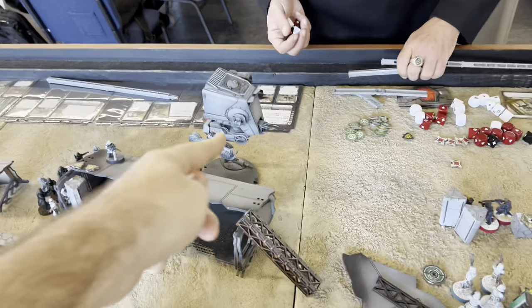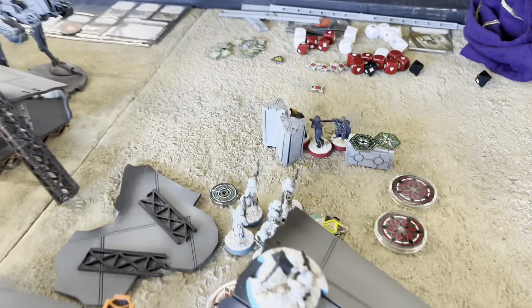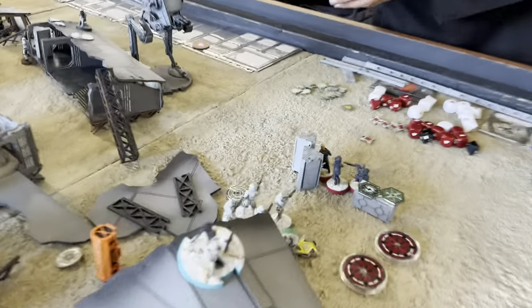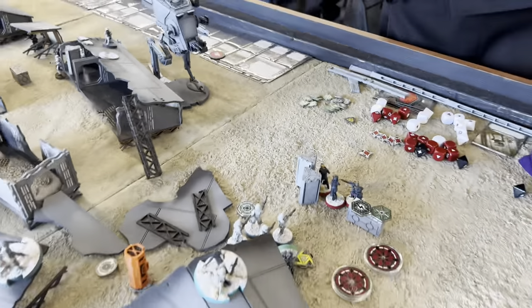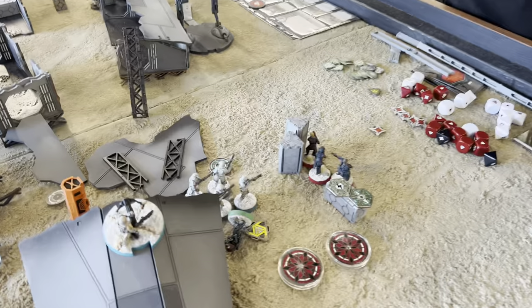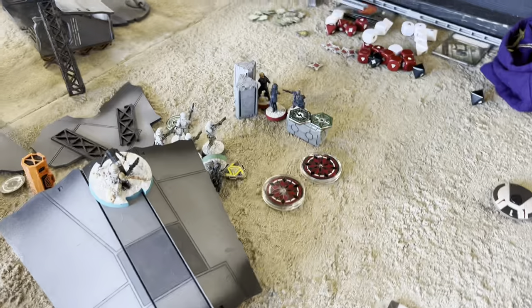He pulled the walker and did a far enough move to put these guys into range two. He's gonna hit them with the blast cannon, so they're not gonna get the advantage of heavy cover or the low profile they got from the supply crate. They've got camouflage, so I have to rely on that surge token and that dodge token to help me stay alive.